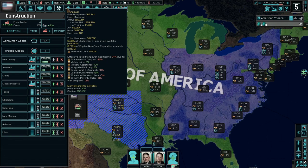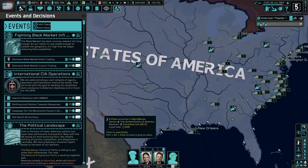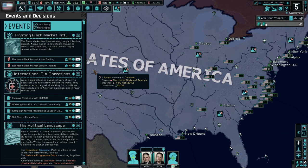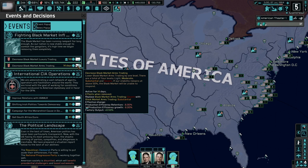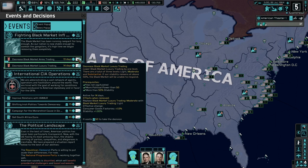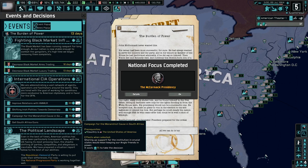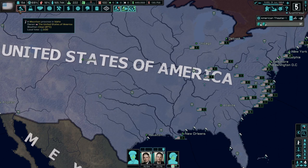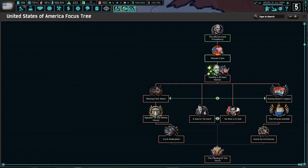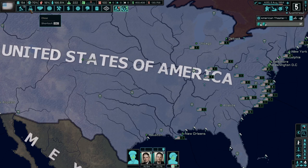We've got 165,000 available manpower and a decent amount of political power at the moment. It looks like we have the ability to decrease the black market arms trading that's happening inside our own country, which seems like a good idea. That's going to give us a bonus to stability and consumer goods factories — our stability right now is at 68 percent. Let's also sell South Africa guns. We completed the first of our national focus tree here, the caretaker president.